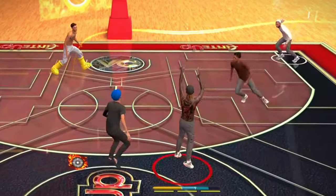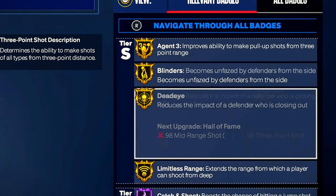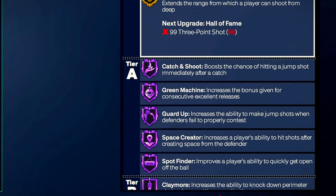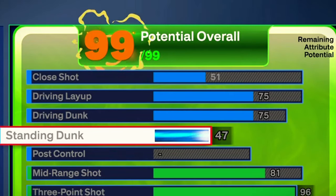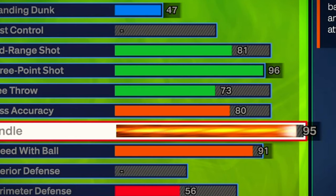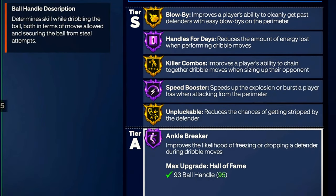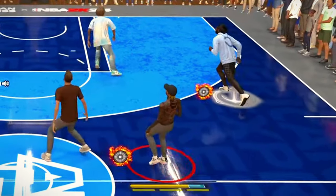This 6'2 meta guard build gets a 96 three-pointer which unlocks gold Agent 3, gold Blinders, gold Deadeye, and gold Limitless Range and other Hall of Fame badges. It also gets a 75 driving dunk and a 47 standing dunk to get good dunk animations. It's a 95 ball handle rating which means he gets every single playmaking badge on either gold or Hall of Fame, and also unlocks the fastest speed boost animations in the entire game.